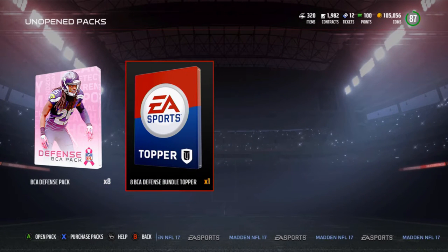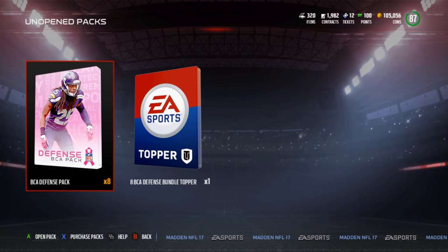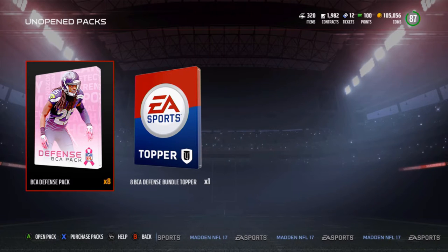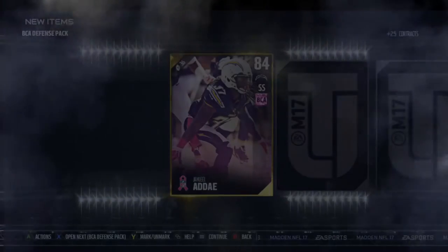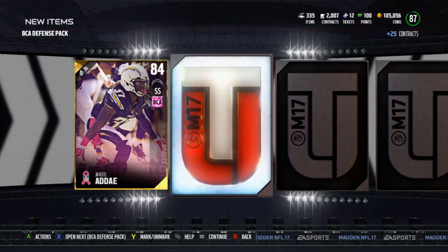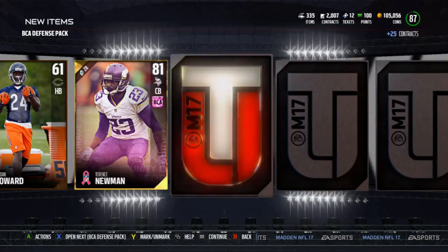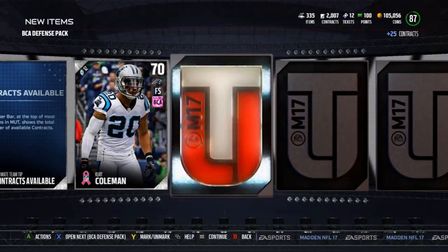I opened one BCA pack and one legend pack singles at the beginning of this video but they were awful so I cut them out. We're just gonna do the bundle hoping for something — like one elite. There's legends out now: Jack Youngblood and Steve McNair. I'll go over those later. We've got eight packs, hoping for at least one or two elites. I have no coins anymore — I went ahead and bought a team. I bought Julio, I bought Sam Madison — just the base legend, not the 48-hour one I had, but I still wanted him back on the team.